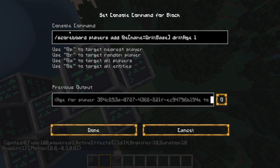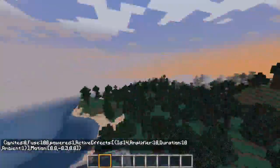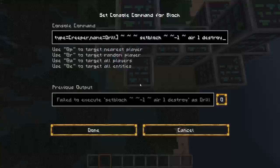Then we've got this command, which is repeatedly giving everything called Drill Base — so basically the silverfish I spawn in — one score of drill_age. So it goes up repeatedly: 1, 2, 3, 4, 5, 6, 7, 8, 9, 10, really, really stupidly fast.